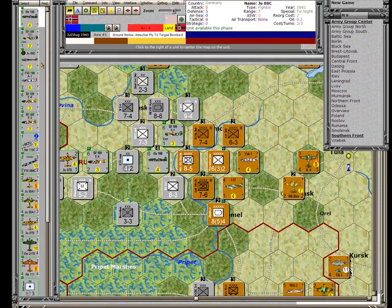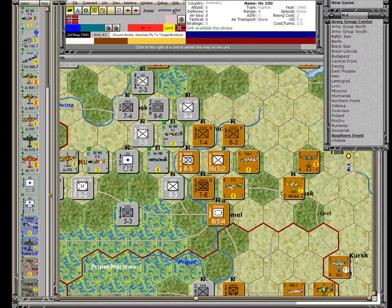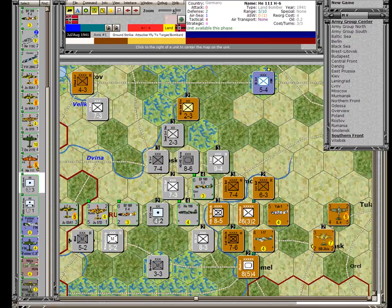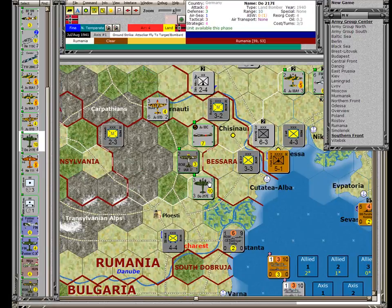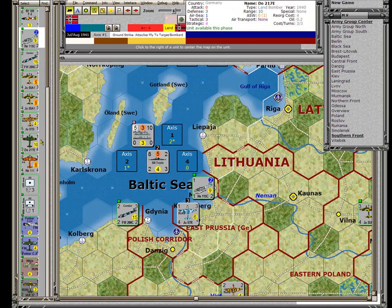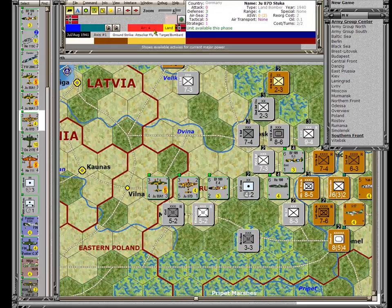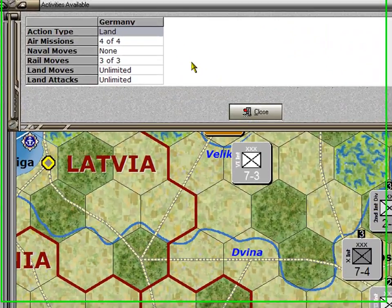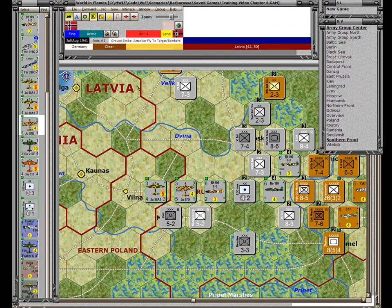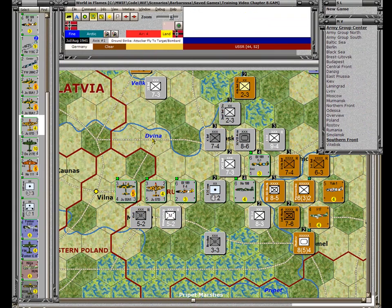The units available for ground strike are in the selectable units list — there are a lot of them. There are the artillery units, and by clicking to the right of a unit the map centers on it. All of them are capable of doing ground strikes. The problem is I only have four air missions available. Germany took a land action giving it four air missions, none of which have been used. It has three rail moves and unlimited land moves and attacks, so we have to use these four air missions carefully. Each bomber flying a ground strike uses one, so I'm only going to fly two bombers and let an artillery unit do the third ground strike.